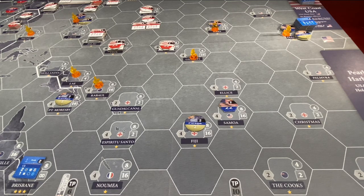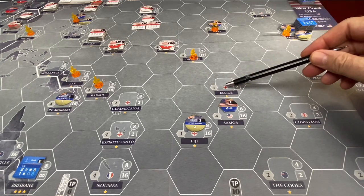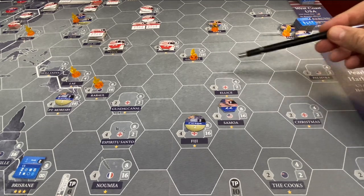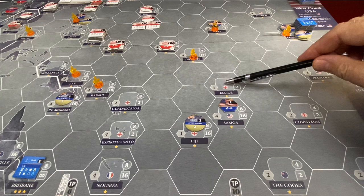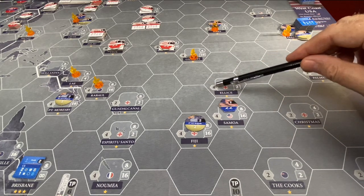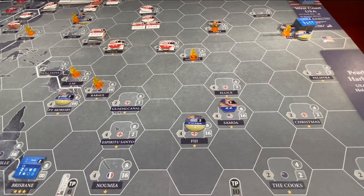In the deployment phase, you pay transport points and go from friendly base to friendly base within four hexes of your original starting base. But you can also chain these together as long as you don't hit an air zone of control — just like in standard hex battle games, there's a zone of control around each unit. So if you had an air unit here, the air zone of control would be all the hexes around it, and that stops deployment. Since you can't end up in the middle of water, if the Japanese owned Ellis Islands an American force trying to pass through couldn't do it — it stops as soon as you hit an air zone.